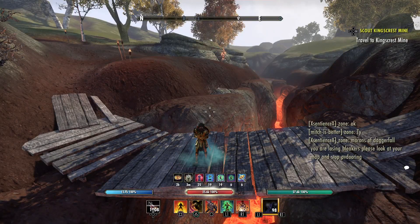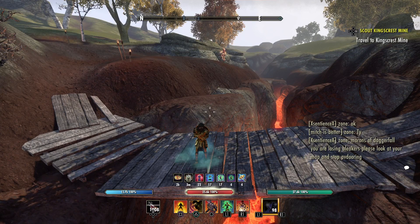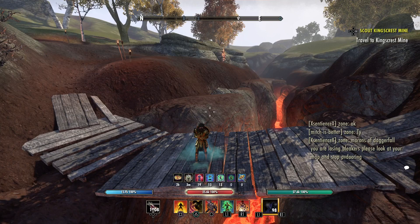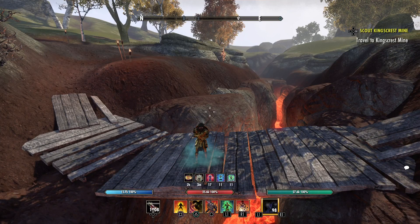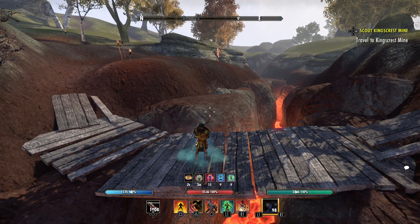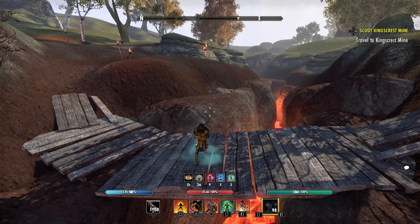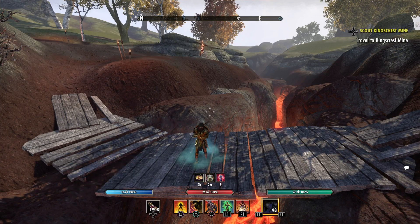What's going on everybody, Reigns here bringing you my updated Stamina Dragonknight build for the Hylostrum patch. This is probably what I'm going to be running for the upcoming Greymoor 2 patch, but there are a lot of new sets coming out like stun and stuff that I'm going to be testing as well. This is probably what I'll stick with after I test them and see which one's better for my playstyle, but this is what I've been running from the Hylostrum patch.